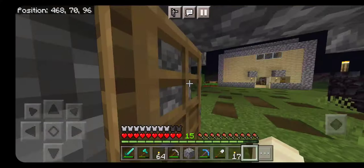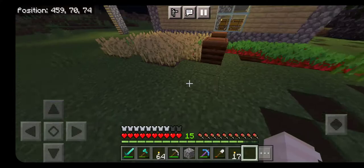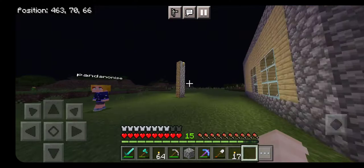Then we have my animal farm. We only have two cows and a bunch of sheep because we're using the sheep for beds for netherite mining. Then we have my wheat and beetroot and sugarcane farm, which is growing really well. Our cobblestone tower is a short one again — it used to be pretty long, but I kind of gave up on it.